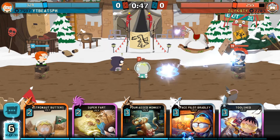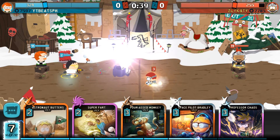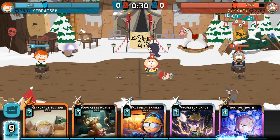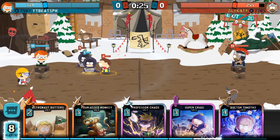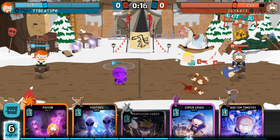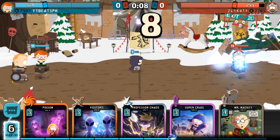So we know he doesn't use poison. That was stupid on my part. Super far away. Good — he didn't die either. I have so much energy here, you're just wasting your time. Let's just go all in. He has no energy. He doesn't seem to have Craig. Can we win though? We can't win just using Super Craig.